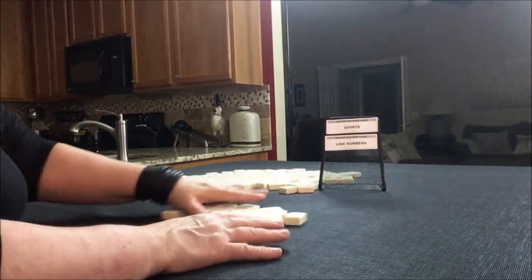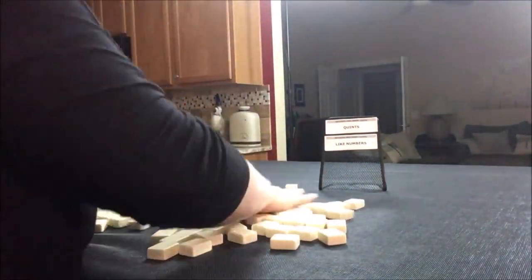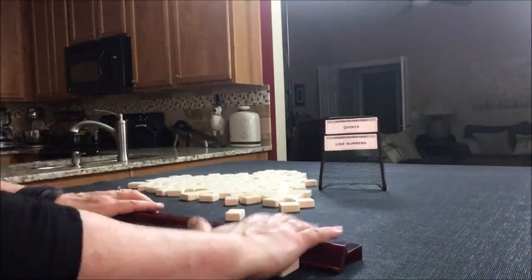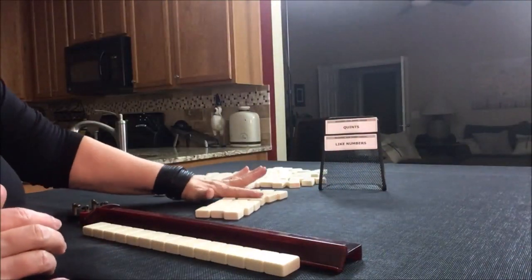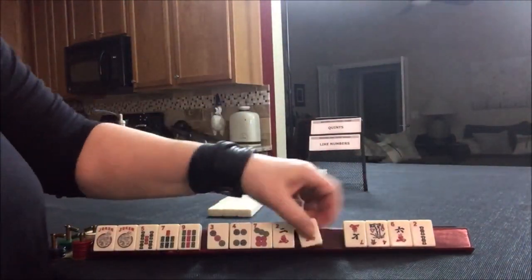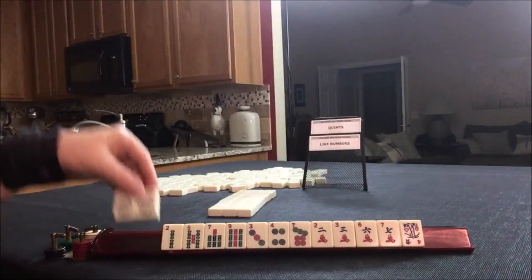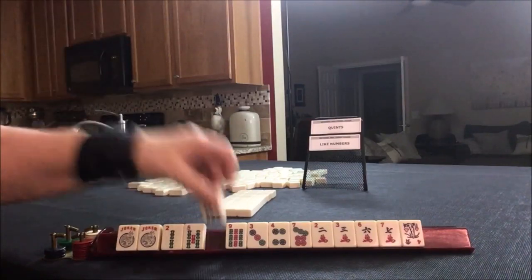Let's move on to force two. You just get all your tiles, mix them up, and do it again. There's our dealt hand. Right across left, left across right. Now we're going to force either quints or like numbers. We have all the sevens and two jokers. There is a like number quint — let's focus on like numbers with sevens.